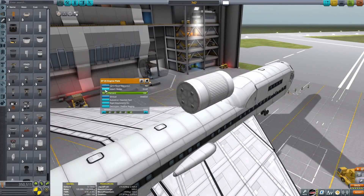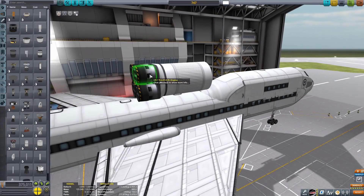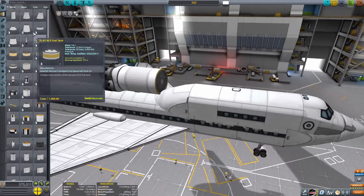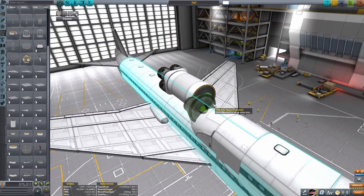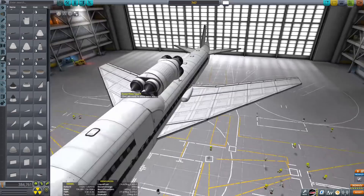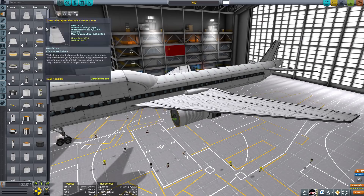The biggest change you obviously have to make is the engines, because the Goliath engines have absolutely no chance of making it anywhere past like 250 meters a second, and we need to get to like 2300. Rapiers are pretty much the obvious choice, so we're going to be replacing the four Goliath engines with four clusters of four rapiers each — that's 16 rapiers in total.